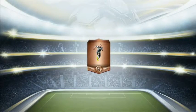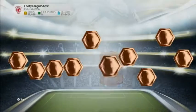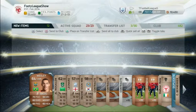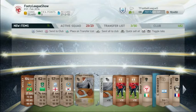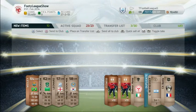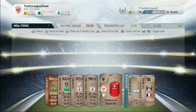Coming to the third pack now, and in the third pack we get Wesley, the bronze top rated Brazilian, who is absolutely a beast on this game. But yet again, here we go — for about 150-200 coins we get 2 squad fitness and a silver contract in this pack, which is a very good pack for us.